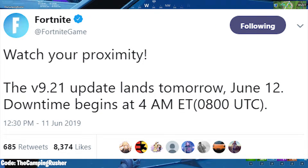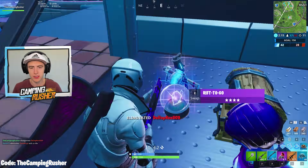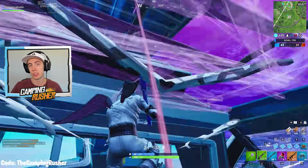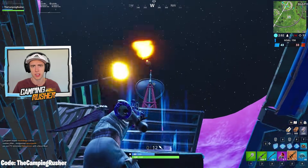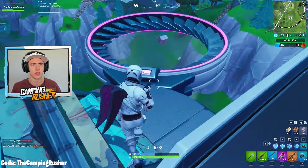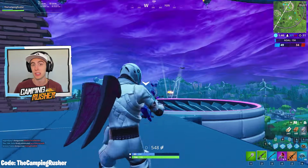First thing from Fortnite: watch your proximity — the v9.21 update lands tomorrow, June 12th, downtime begins at 4 a.m. Eastern. This is not a content update. We've got 9.21, 9.3 — three content updates in a row — and then a new update on 9.4, so that's our next month and a half of updates timeline-wise. There's downtime tonight so I'm probably going to stay up and put out a video. I assume there'll be a bunch of changes and some balancing work.